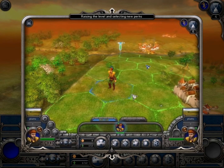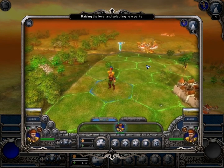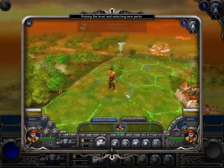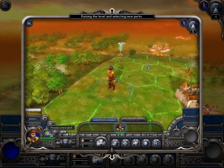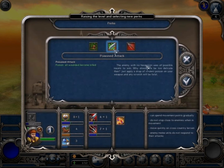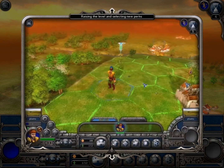Units accumulate experience by completing special missions. This experience is used to raise a unit's level. A special icon appears above the unit that has accumulated sufficient experience, and the unit's combat characteristics increase automatically. The Select New Abilities button becomes available, and by selecting perks you can additionally improve your unit's skills and fine-tune it to accomplish certain combat missions.